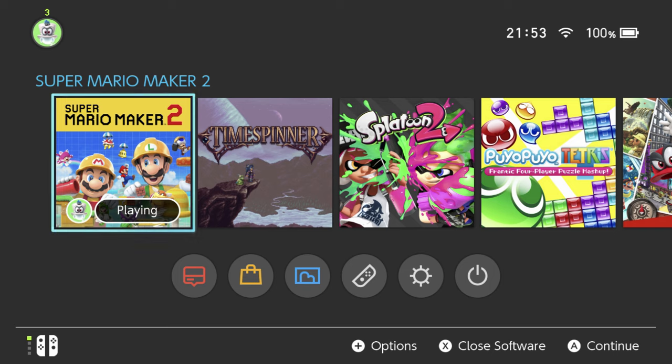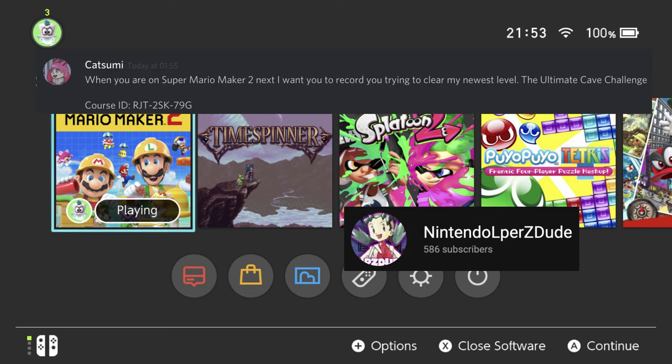Hey there everyone, this is Danielle playing another Super Mario Maker 2 viewer level. This is the Ultimate Cave Challenge by my friend Natsumi. She gave me the level course code over Discord, so I don't have a YouTube comment to show you - I have the Discord stuff instead. Her YouTube channel is NintendoLPRZDude, so if you want to check out her videos, that's how you do it.